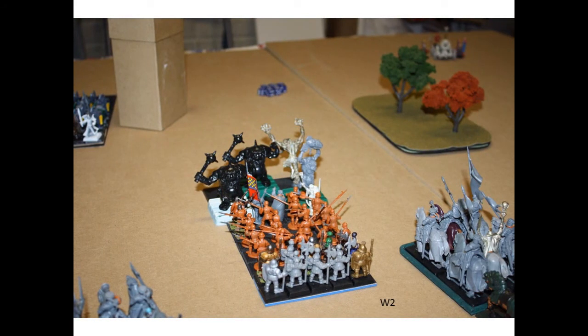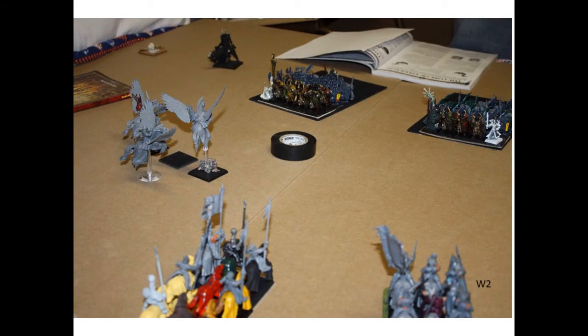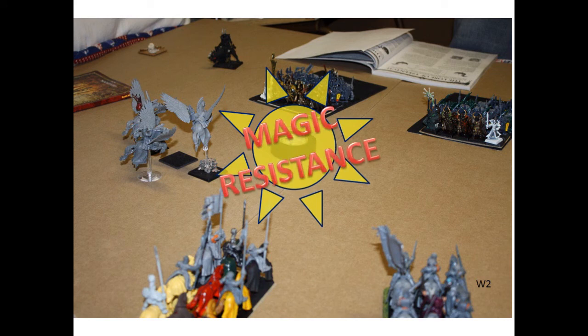Turn 2 starts with the Ogres charging my Men-at-Arms. One of the Ogres in the back row is actually an old Greater Daemon of Tzeentch model turned around backwards — it was in the front and wouldn't fit. There are six Ogres, though we only had four roughly right-sized models to represent them. On the other side of the table, he tried to cast a spell but the magic resistance from the magic circle actually saved the Pegasus Knights since they were close enough.